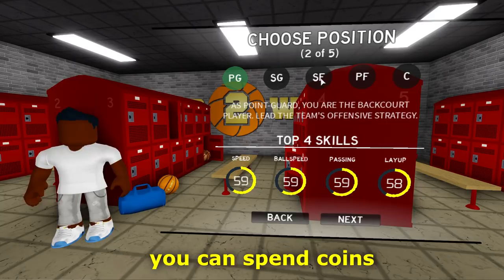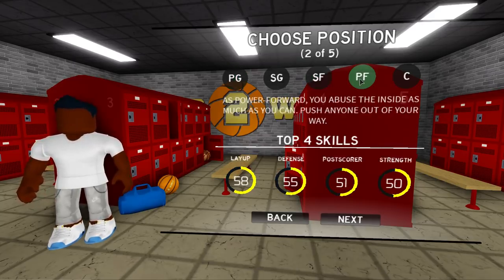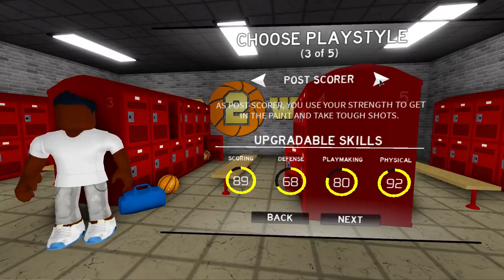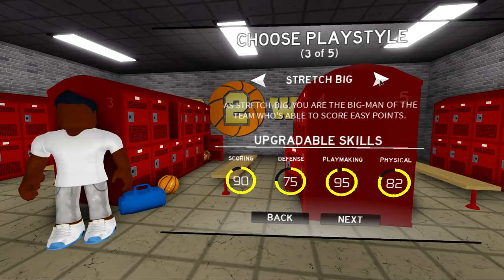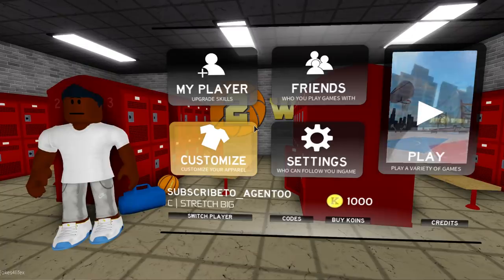Yeah, you can level your player up - you can spend coins, there's virtual currency. I can be a rim protector, a post scorer, a stretch big. What's the overpowered build? The pure stretch, of course it is. Okay, I'm in the main menu now.